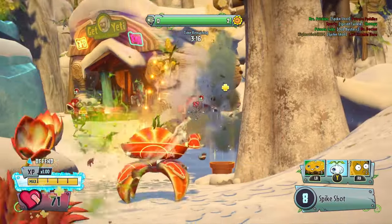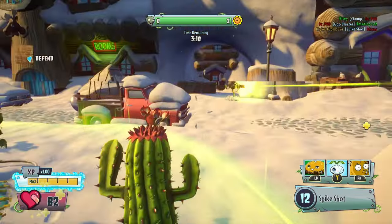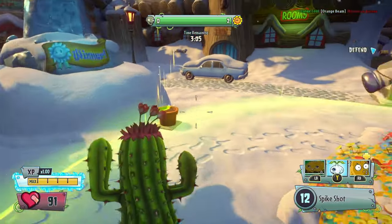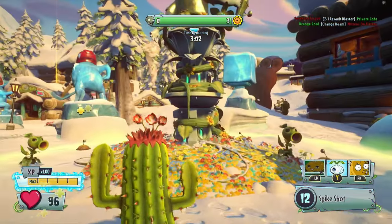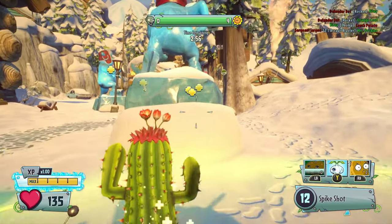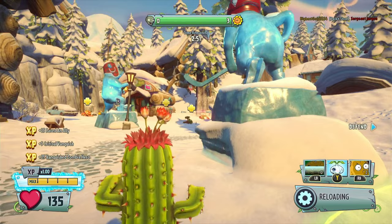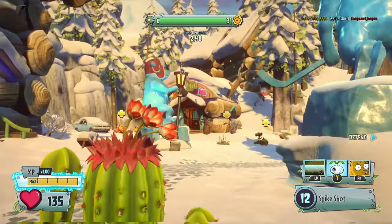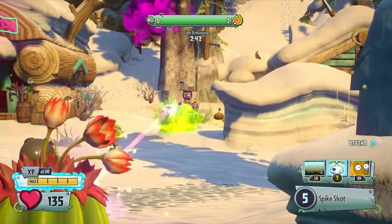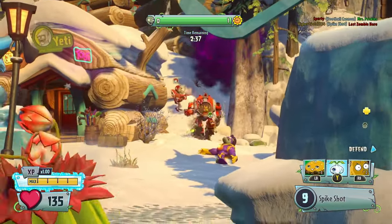Fun fact: when this mode was first released in Garden Warfare 1, there wasn't really a version where the zombies were on defense. It used to be just Gardens and Graveyards, which is the version where the plants are defending. There was no Herbal Assault in Garden Warfare 1. Also, Garden Warfare 1 is now 10 years old — happy birthday, Garden Warfare 1. It's kind of crazy to think that game is now that old; it kind of makes me feel old.